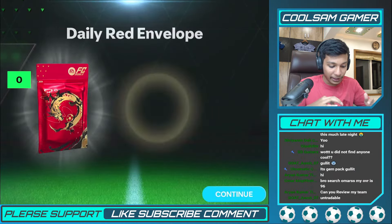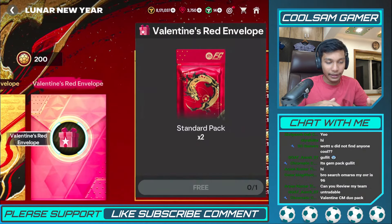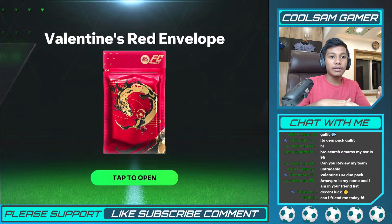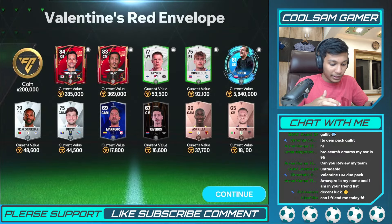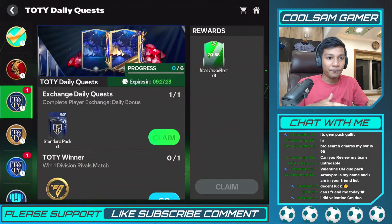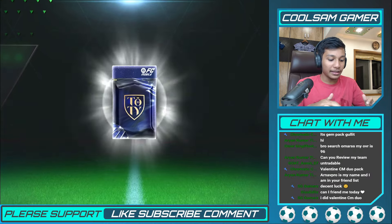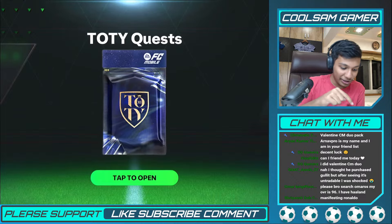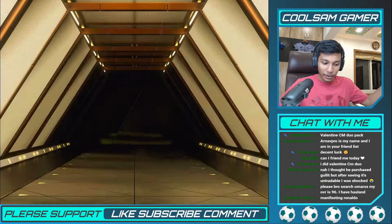Let's start with a few basic packs. I get 100k, 50k, 50k, 50k. Now let's see what we get on the main one — can you find me today? Walkout... no walkout here. Base pack, and we got a duo pack which is obviously brilliant. Let's open this next pack — we don't get a walkout today either.